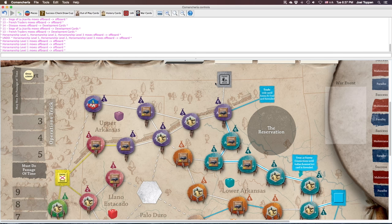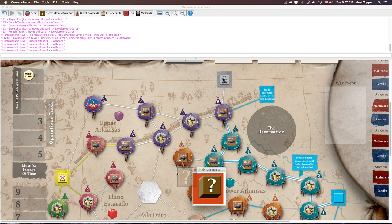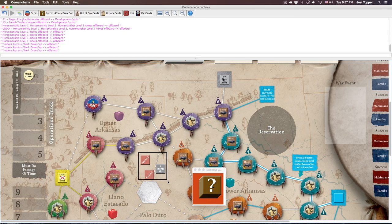On the counter sheets you'll notice a bunch of counters with a question mark on the back. In the Vassal module they look like that, and on the reverse side some say 'success,' some say 'enemy APs,' etc. You want to set those aside — there are 22 of them in a set. It's a very important part of the game: the success check draw cup. There are 10 that say 'success,' five that say 'four enemy APs,' four that say 'three enemy APs,' and three 'two enemy AP' markers — total of 22 success check counters.